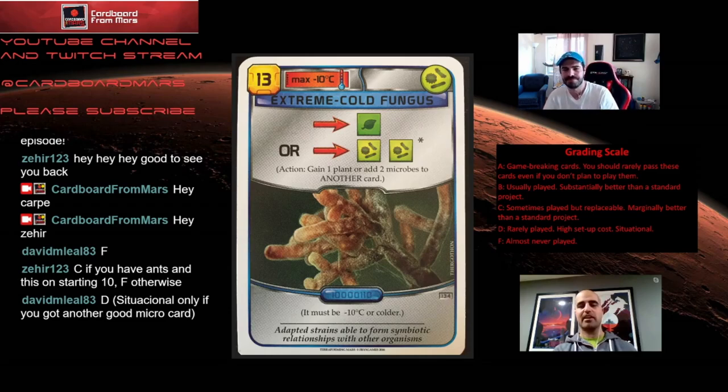Zaheer notes that if you have Ants it's a good combo card. I like it — Ants is two microbes for a point, so two microbes a turn from Extreme Cold Fungus is a point a turn. But if you're paying full price, you're in the 30 credit range for a point of turn with no economic bump. It's like the same reason we don't really like Physics Complex — it's just points without the other benefits. I'll give it a D minus; I can't go full F on it but you're probably right to go there.